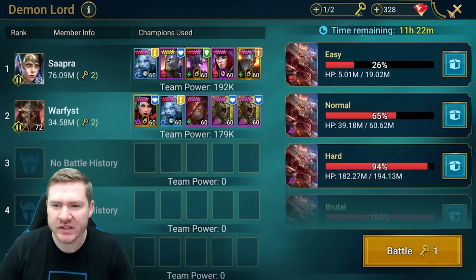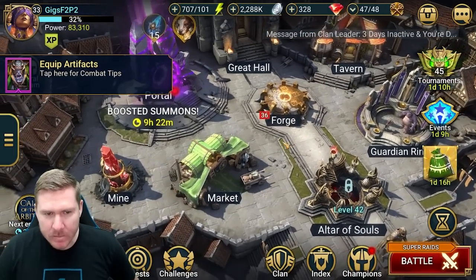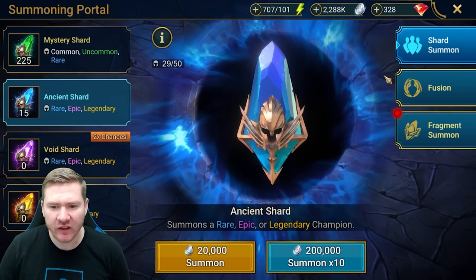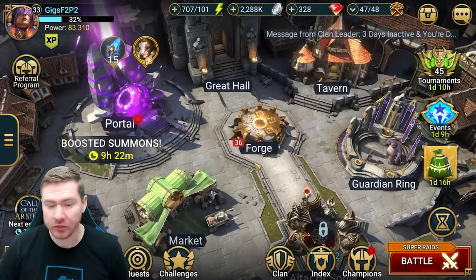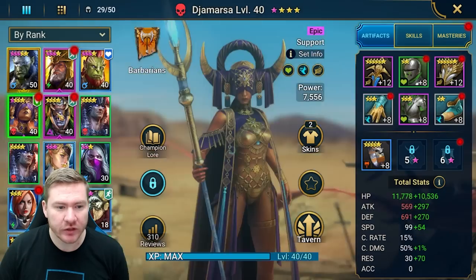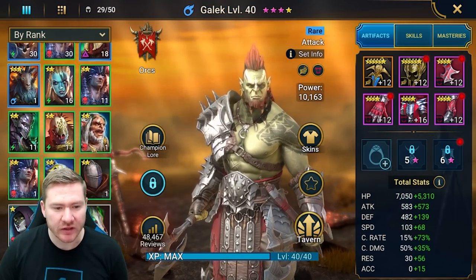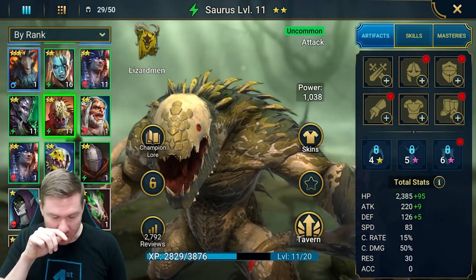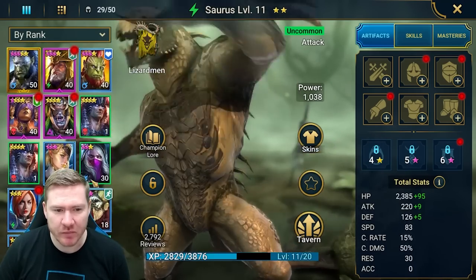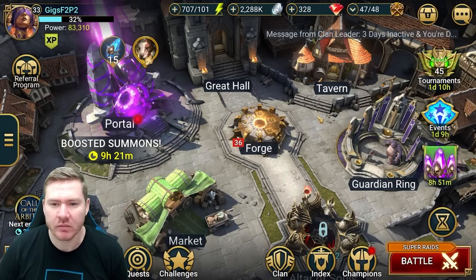Not bad — 1.2 million, our new best key, we'll take that. We're hanging on to these summons until later; we've got plenty to build right now — six or seven champs in the queue. Saris can also be a good farmer, but we've got Bellower, so we don't really need to worry about that.